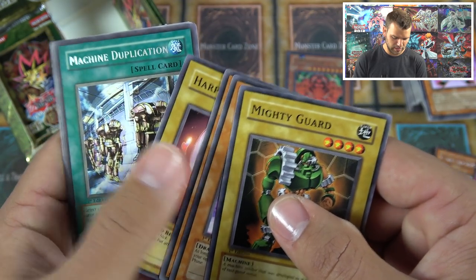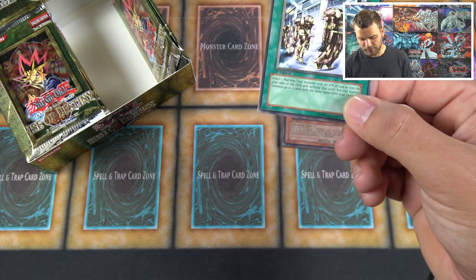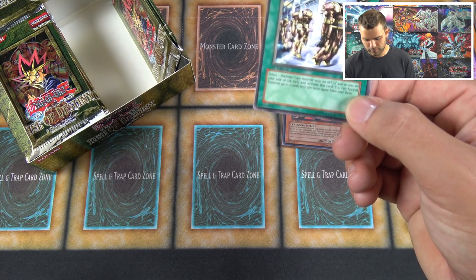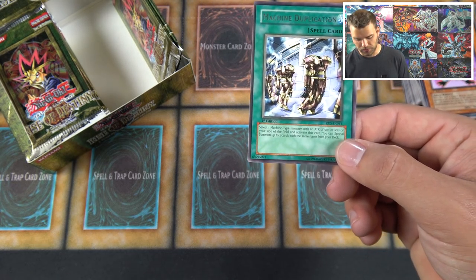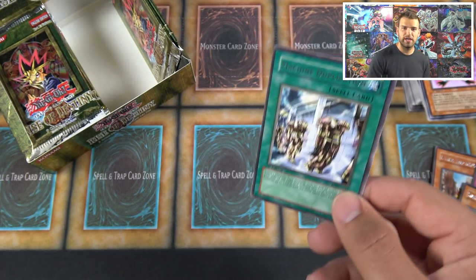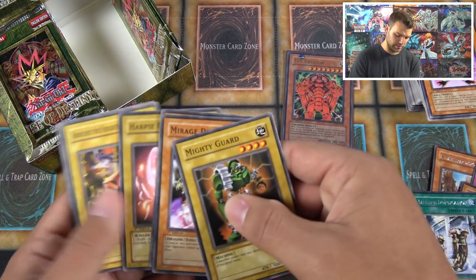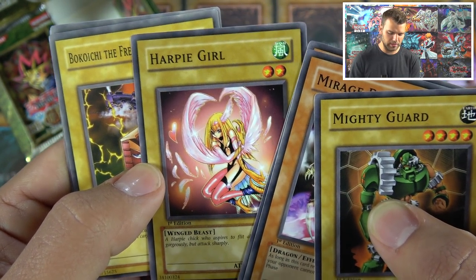Rock, Harpy's Girl, Machine Duplication rare — select a machine with 500 ATK or less on your side of the field, special summon up to two cards with the same name from your deck. It doesn't say 'original ATK,' so if you somehow decrease your machine monster's ATK down to 500 you could go get two more copies. There's Harpy Girl again. Heavy Mech Support Platform.